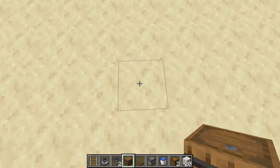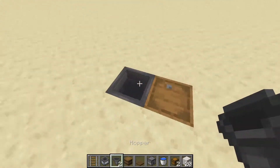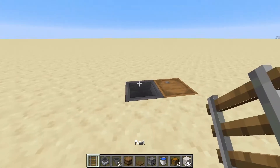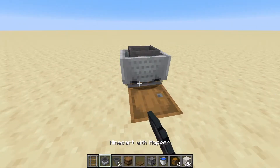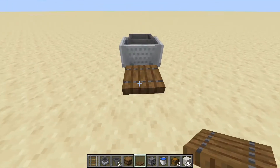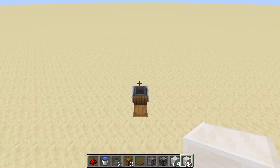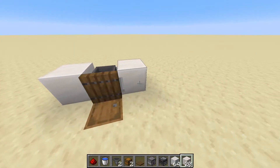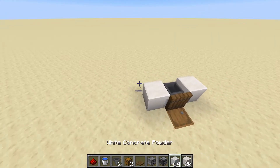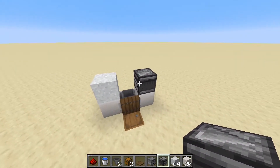First off, go ahead and break a block in the ground here. We're going to place our barrel right here, with a hopper facing out the back of it, and then go ahead and place a minecart rail here with a minecart with hopper on top of it, like so. Now go ahead and place down a trap door right here, flip it upwards, and there we go. On both sides of this minecart with hopper, we're going to place down a solid block here and here, and then go ahead and place down a piece of concrete powder here, and the observer facing inwards on that right side as well.